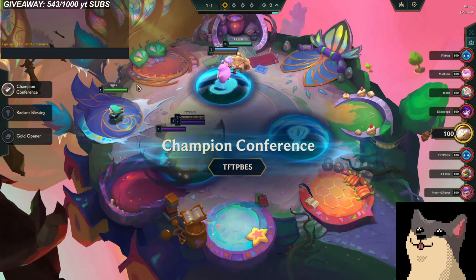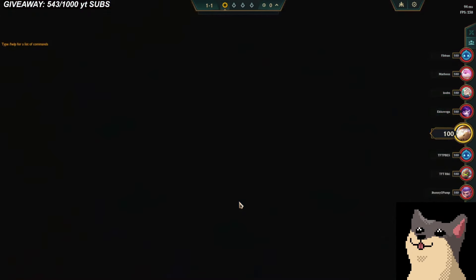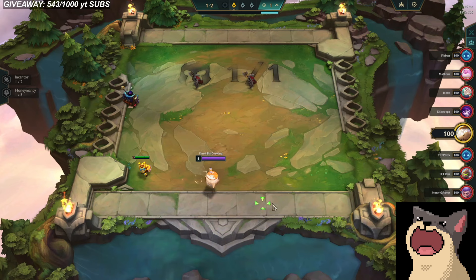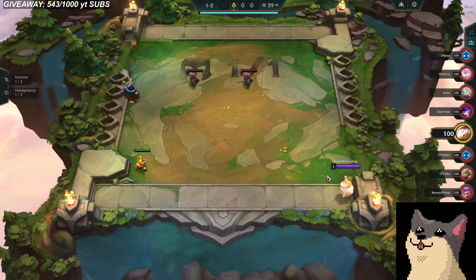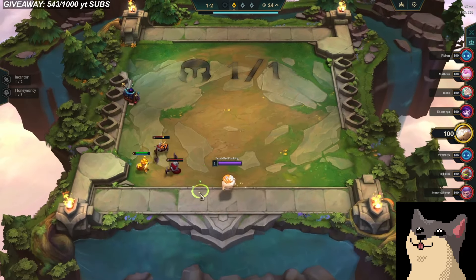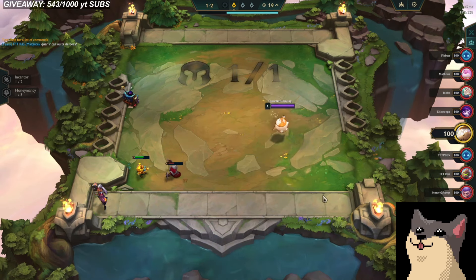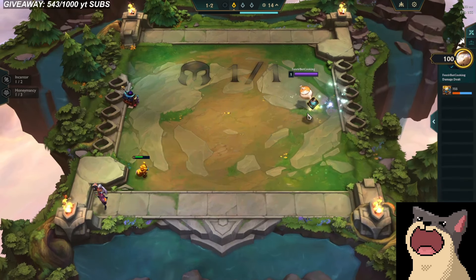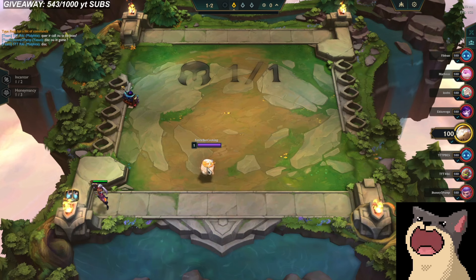Hello, today we're going to be going over a fortune game — well, it's not actually Fortune. What it's going to be is they kind of don't have an econ augment this set. This is Set 12 PBE, and I'm trying to practice and get ready for when Set 12 releases so I have a little bit of an informed start. These are typically called econ traits or loss traits.